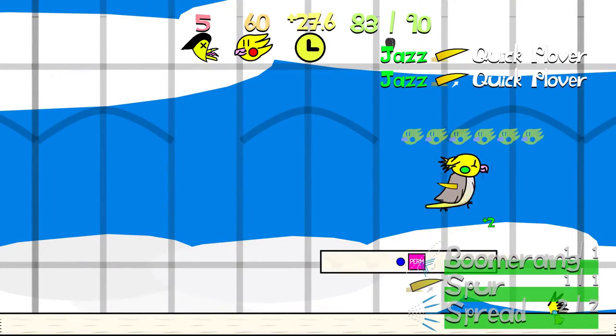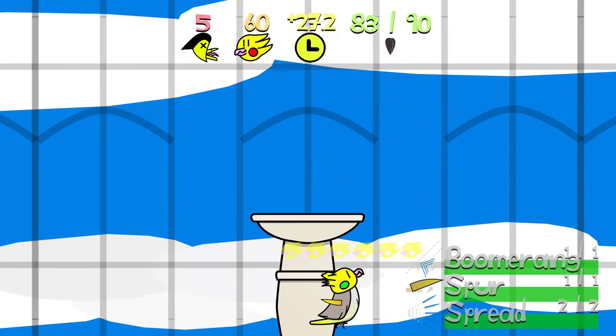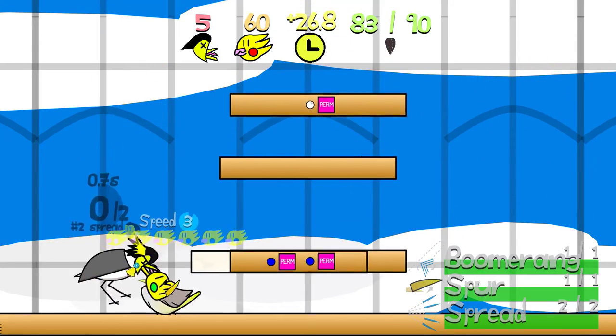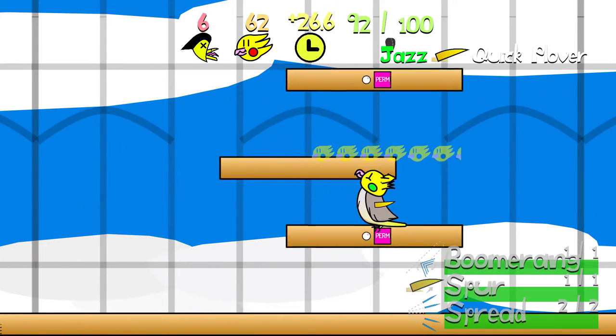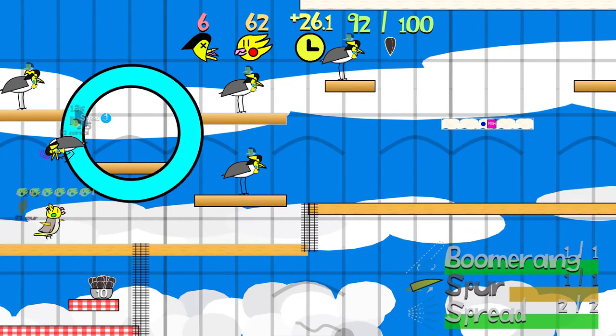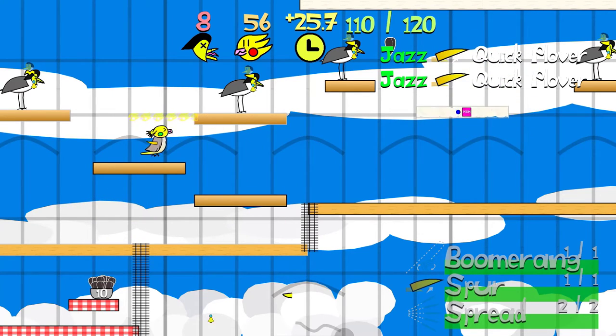Once version 1.0 releases, prizes will start getting handed out. You must also be available to chat via Discord DMs, as I'll be sending the hat as part of a save file extender, which won't be compatible with version 0.3.1. I'll also gift you the game over Steam. If the first place winner cannot receive the prize, then the second place winner will receive it.